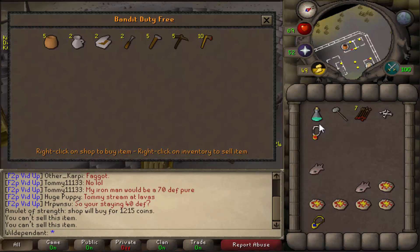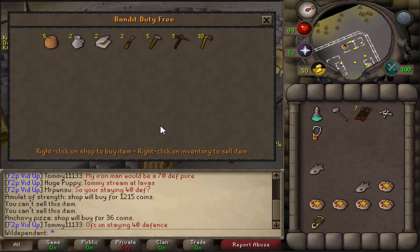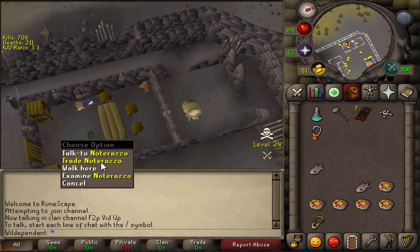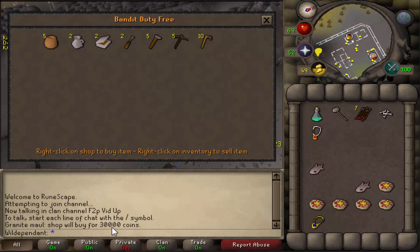Now if you do have a members item like a granite maul and you want to sell it, what you're going to want to do is stand in the northwest corner of the shop and world hop — basically do the same thing, but hope there isn't a level 130 bandit in there. If there is, just lure them outside. It's a really handy thing if you don't have the Magic level to high alch your items.